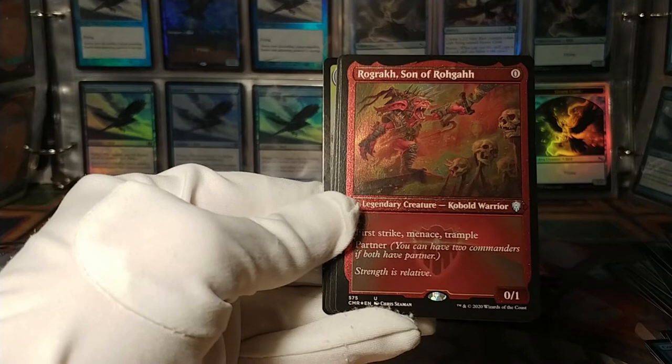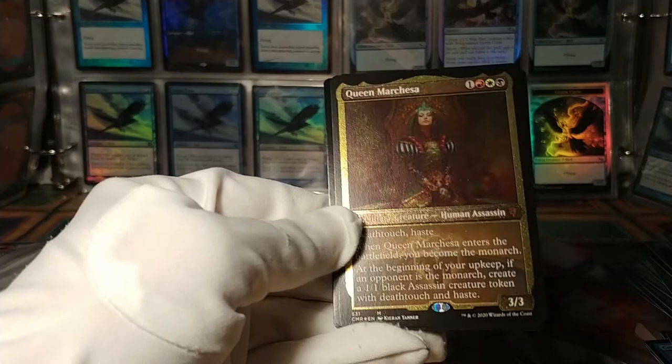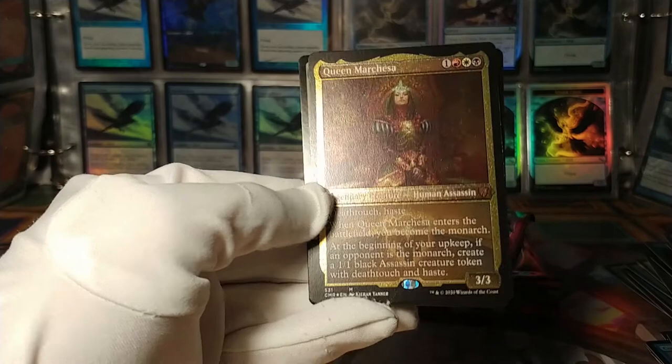And a double of Rograk, Son of Rogah — actually, my first one might not have been etched; this one is. So maybe it's not truly a double. Oh hey, look at this — this one's a pull. We've got the etched foil Queen Marchesa. If you're building monarch stuff, this is definitely a commander you would consider running or at least put in the deck. That's a very nice-looking etched card.